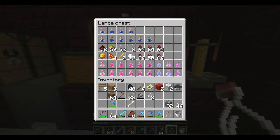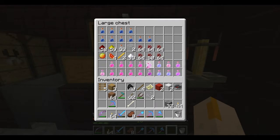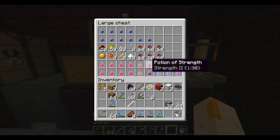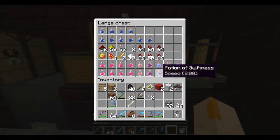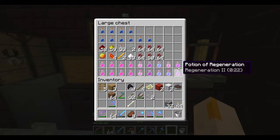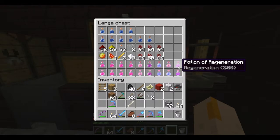This has been the final preparations episode - we are all set up pretty much now. Here's our four Instant Health 2s, two eight-minute fire resistances, long strength, a burst of strength, two long swiftness, a normal fire resistance, a long swiftness, burst of regeneration, and a long regeneration. We are starting to rack up a lot of potions here! So I think we'll end episode 99 here.